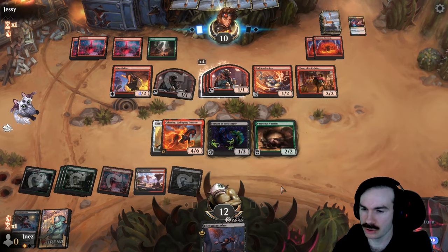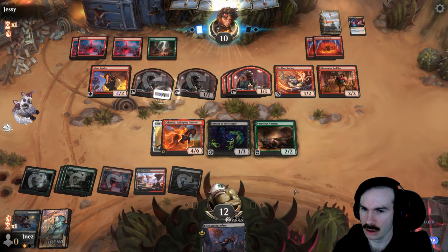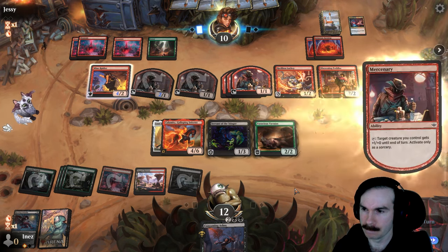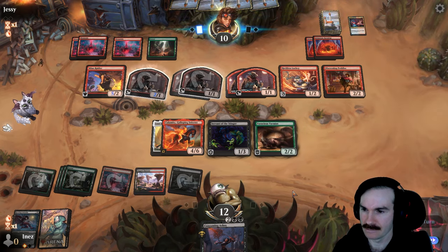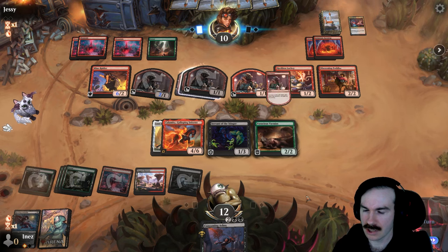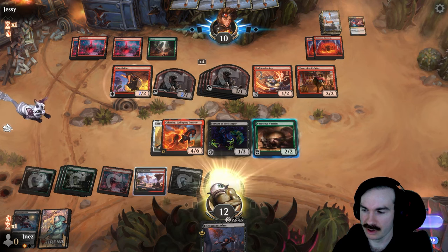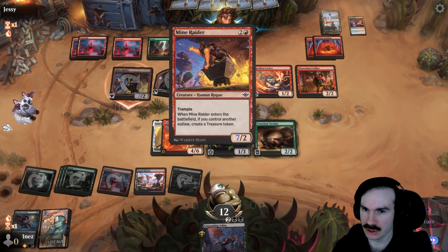That's a weird one to choose — I would have done the Lackey. Wait, what are they doing? I don't know. I guess I should have put the Jitte on whatever else I'm blocking with — that would have made more sense. Oh, it's got trample, I see. Well, that makes more sense then.